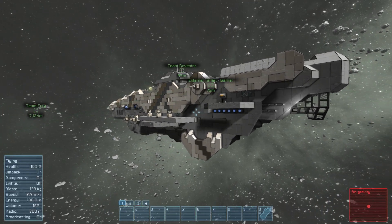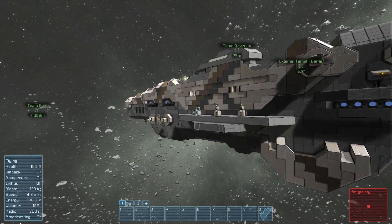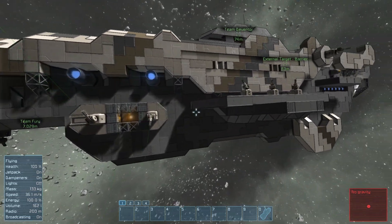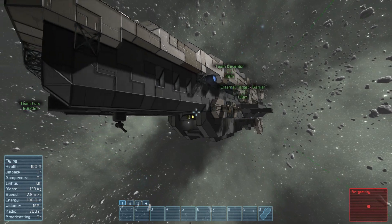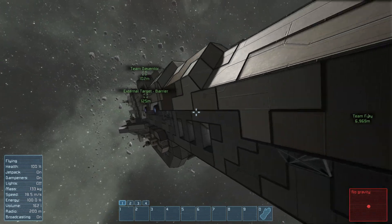I'm actually using workshop ships. This is the Frigate Arizona from Screaming Panda. I've made a very small modification just to allow everything script-wise inside, because there are a couple of timer blocks set up to make this work.